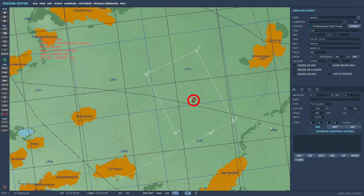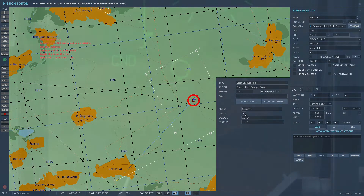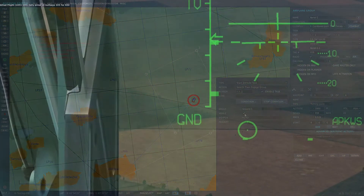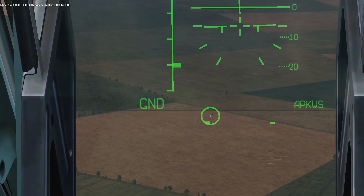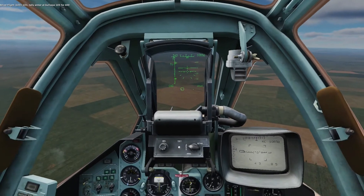You can also have the AI know about targets beforehand using the search then engage command. Checking off the visible box makes the AI aware of these targets regardless of other factors. Search then engage is actually very buggy. If the visible checkbox is not selected, the AI will search for the target, but allies cannot call out the target for them.